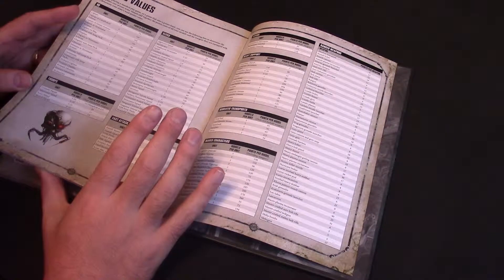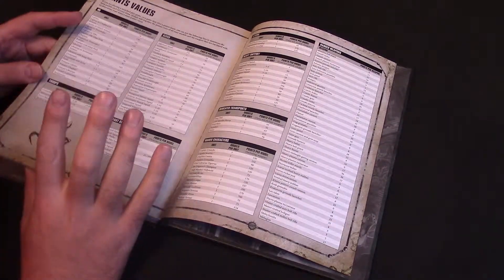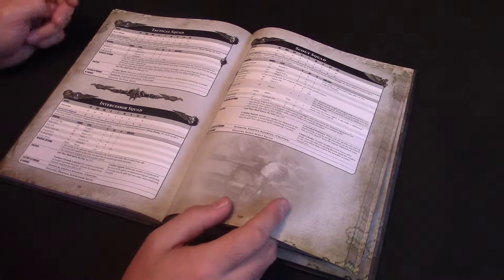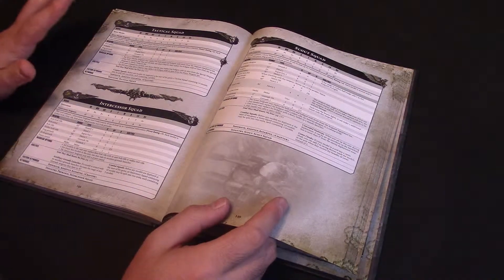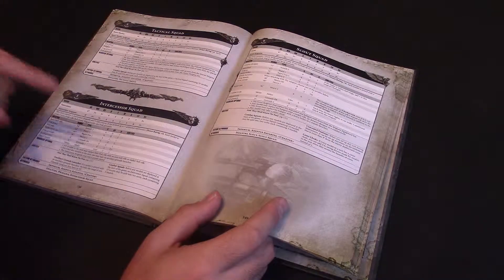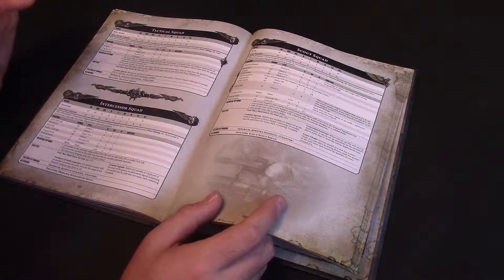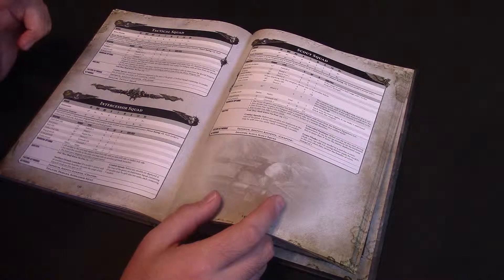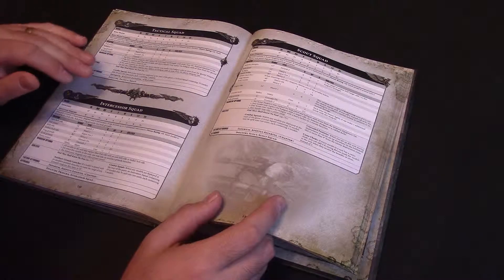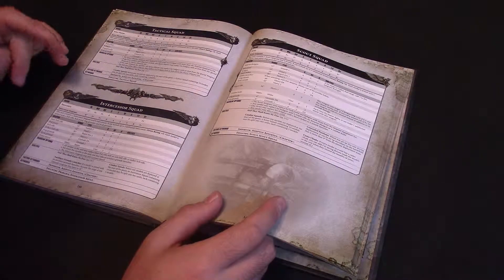Tactical marines - they are 13 points each. I think they've also gone down a point; I believe they were 14 points before. I know it's not amazing but every point counts - two squads of 10 is 20 points saved. Tactical squads are pretty good; they're quite a bit cheaper than their Primaris brothers, which we'll look at now. They have to be cheaper because the Primaris are significantly better. I think tactical squads are actually more flexible and more realistic to take than they were before.